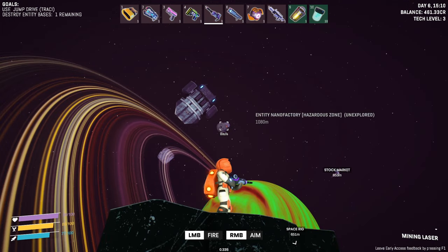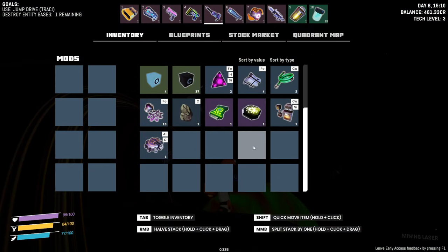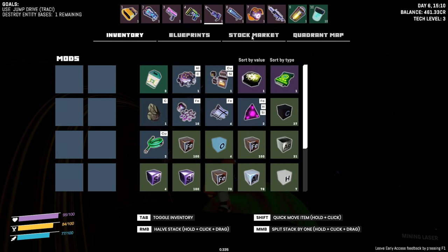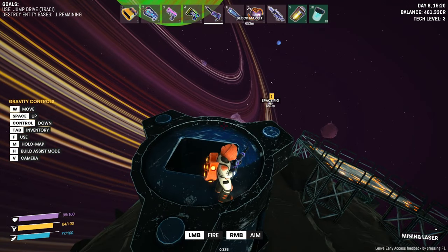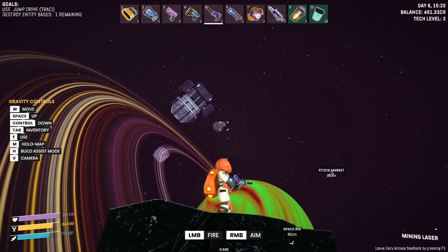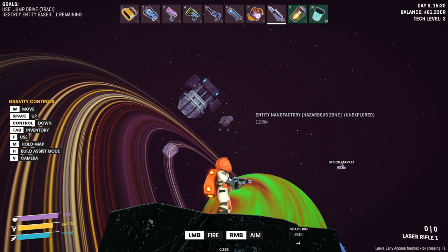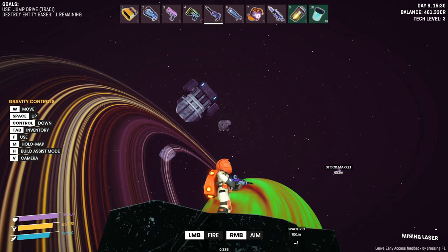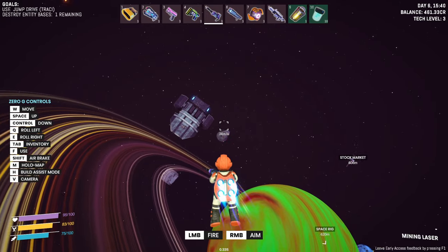Oh, you know what — I didn't get ammunition. I just ran through all of my ammunition. I think we should go back — I hate to waste the fuel — or we could try to take this on with just our laser gun. We're gonna pay the price. Should we try and take them on with just the mining laser? Let's do it for the sense of adventure — may not be the wisest choice.